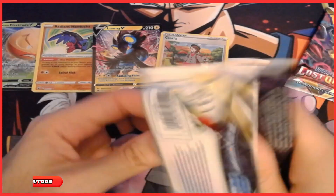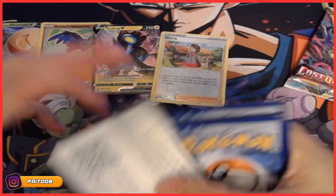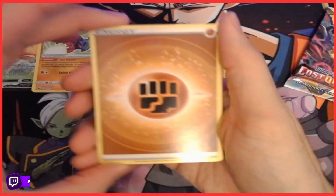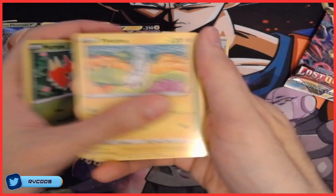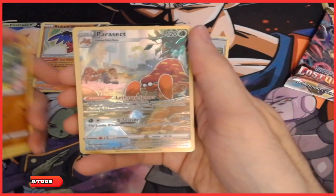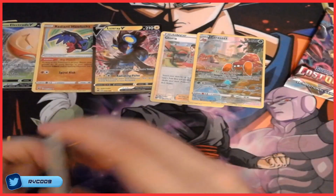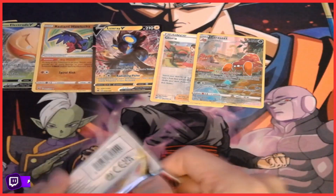All right, code card for you guys. Lost Origins pack number one. Meditite — very nice, very cute. Parasect — very nice! And Miasma and full art Parasect — very nice. I like full art cards, they look pretty cool.